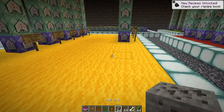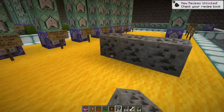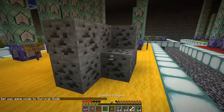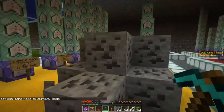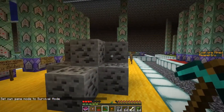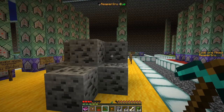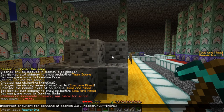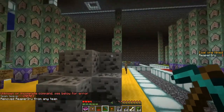Let's grab a stack of coal, place some blocks, then go into game mode survival — because it won't track in creative. Mine one block and instantly you'll see 'Coal or Mined' appear with a score of 1. My name is in gold because I'm in a gold team.